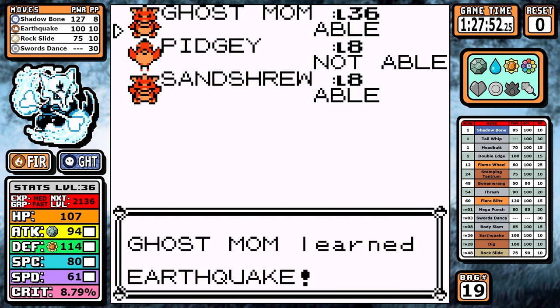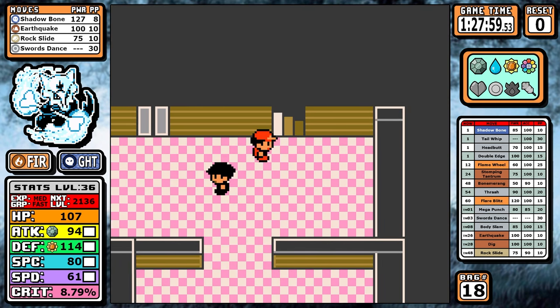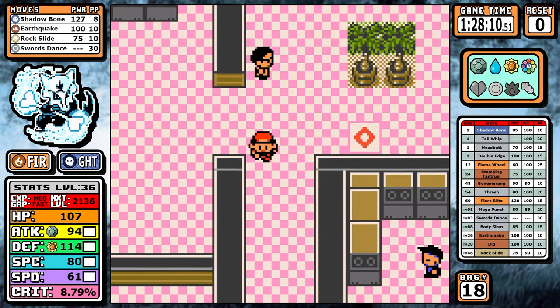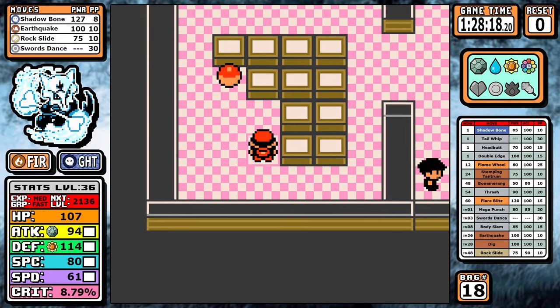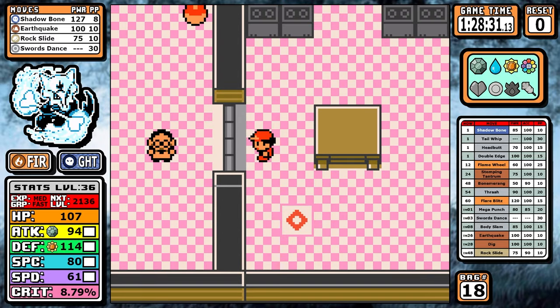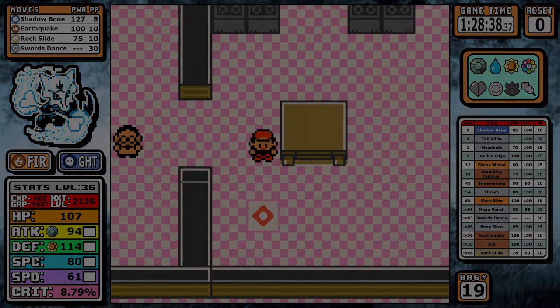This marks the hard pivot into the moveset we've seen before: Swords Dance, Earthquake, Rock Slide. It's become a little cliché at this point for these cross-gen runs — stay tuned to the end of the video where I'll talk about my thoughts on the repetitiveness. The main difference here is that instead of Body Slam we'll have Shadow Bone as our third option. It's a really solid learnset — let's go straight into Rival #5.